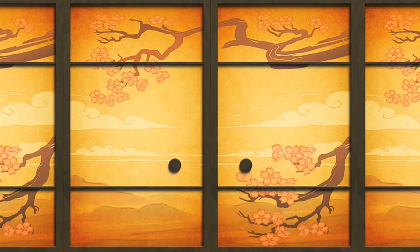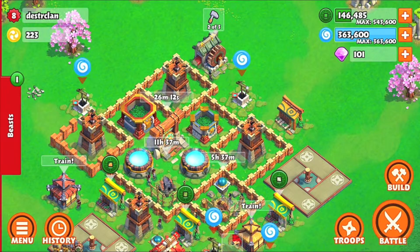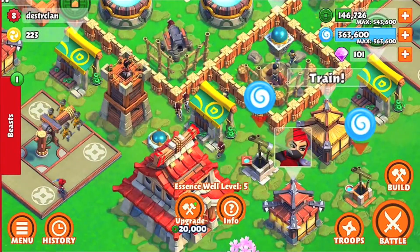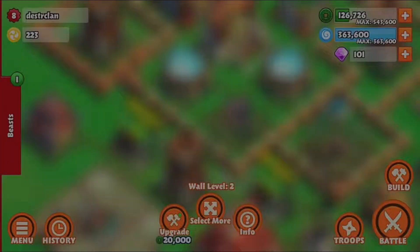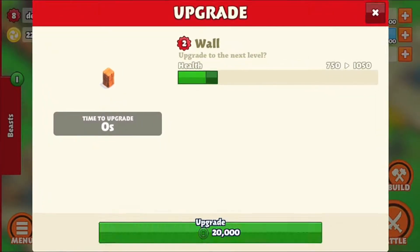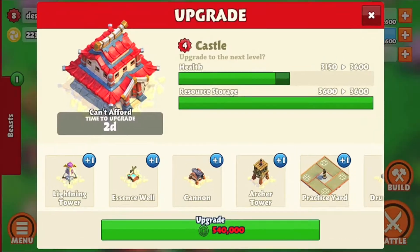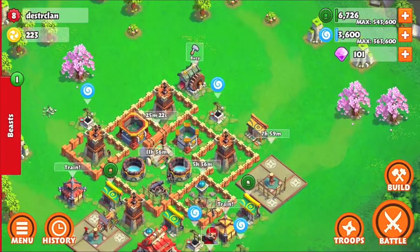Let's go ahead and head back to base and upgrade a couple of walls, and also do our practice yard. I'm going to start upgrading my walls around the freeze tower right around here. I'll collect from here and do a couple of wall upgrades in this area. I really need to protect this cannon from any rams or something of that sort — the ram is probably going to explode through otherwise. I'm going to go ahead and upgrade my practice yard now.